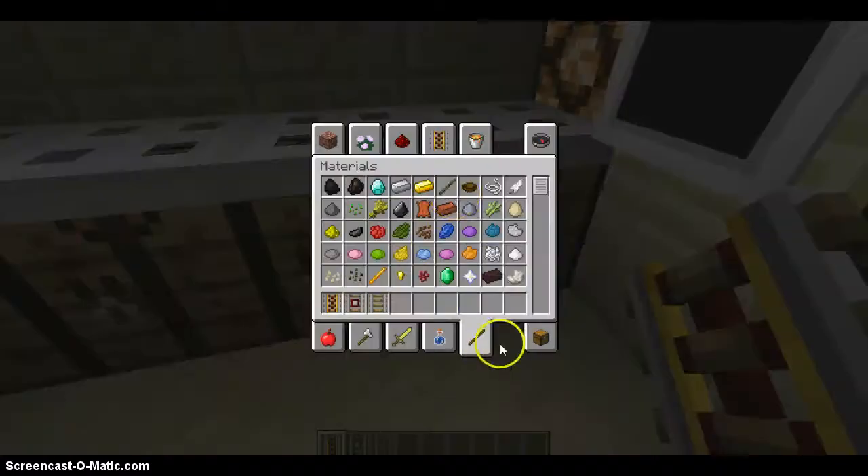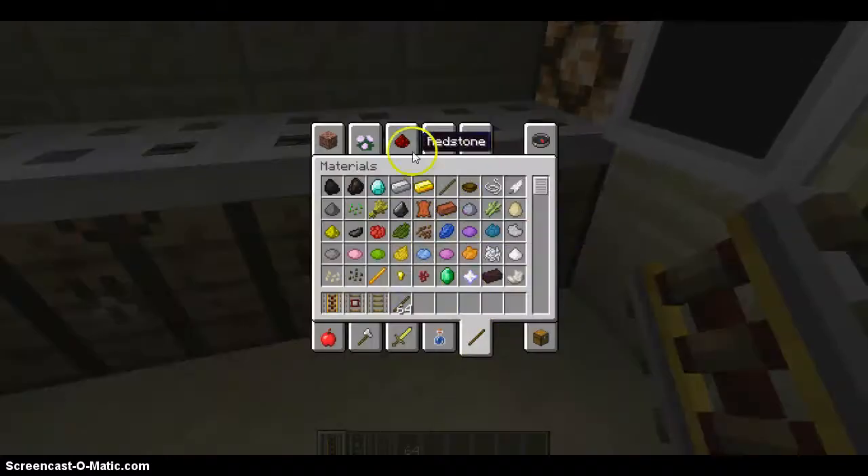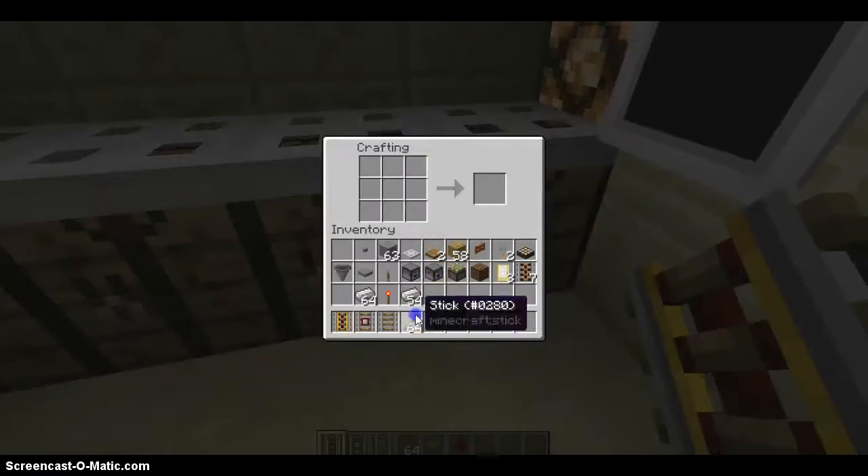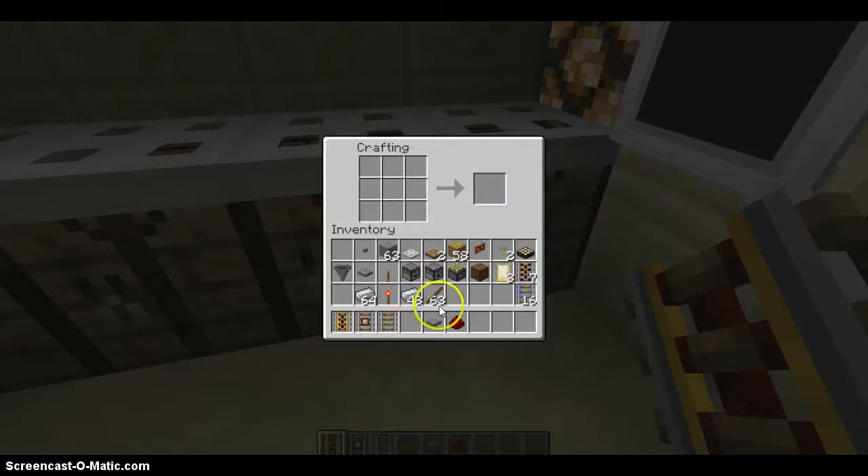And this is just how you do normal rail. Very simple. These aren't for the normal rail. I believe that normal rail goes like this. Yep, you get lots of it too.